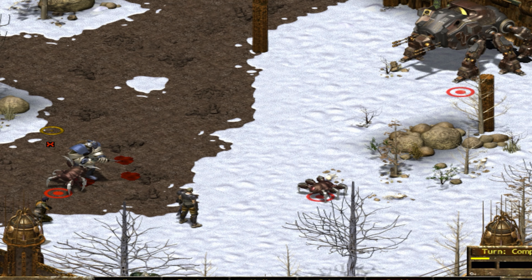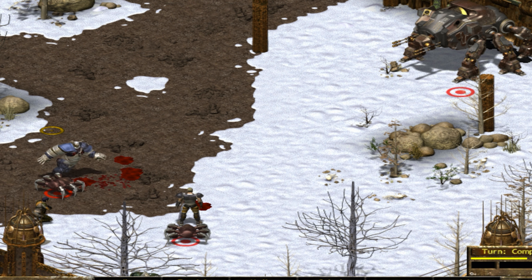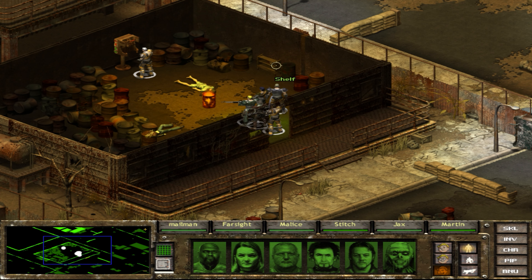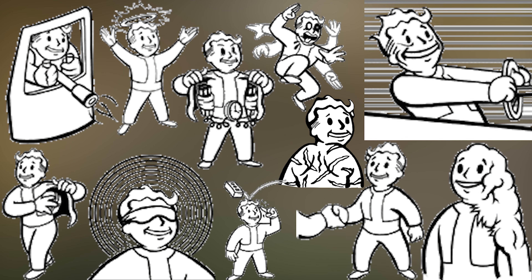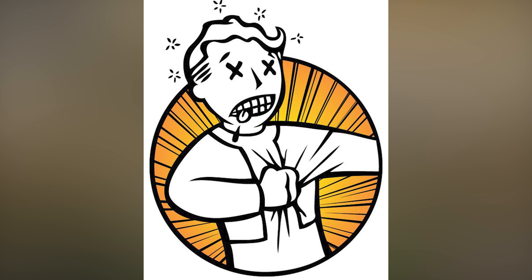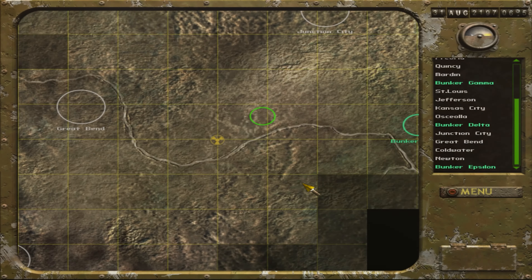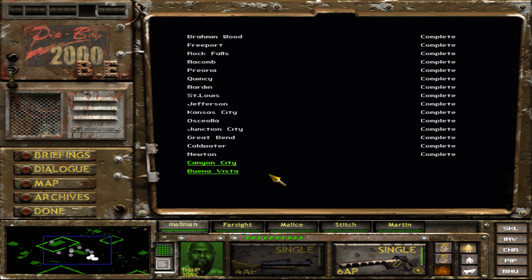This is episode 5 of a series examining the cut content, design, and development of Fallout Tactics. Today's episode is very special: an interview with Tactics lead designer Ed Orman. He did a wide range of work on the project, from designing and coding much of the game to drawing all of the new Vault Boy images. He's currently part of an independent development studio in Australia called Uppercut Games, with links to his social media below.